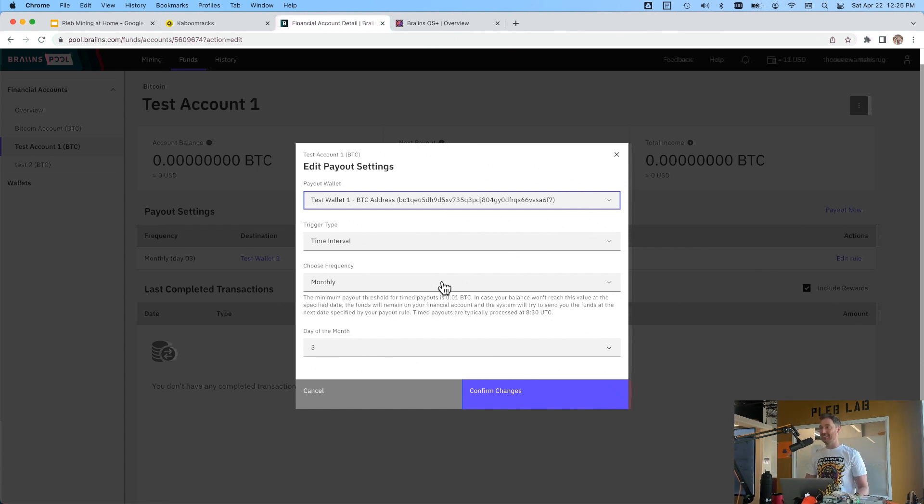There are profitability calculators out there — just Google it. Brains might even have one on their site. Another thing to consider is some people will pay a premium for non-KYC Bitcoin. Even if you're in California paying 20 cents per kilowatt hour, you might want that non-KYC Bitcoin. Here in Texas it's much better because we have a free-market ERCOT grid, so we get a lot of different pricing options.